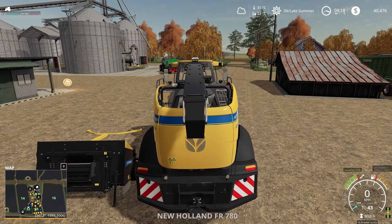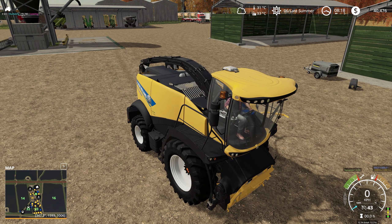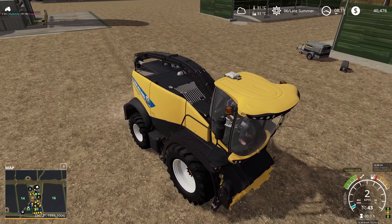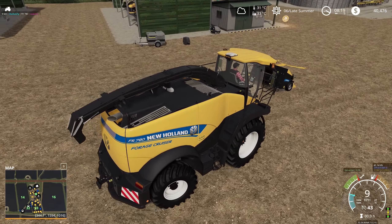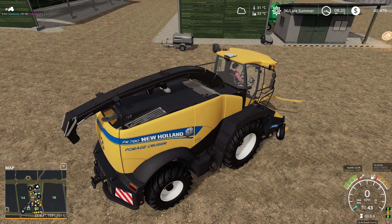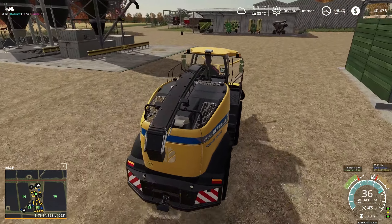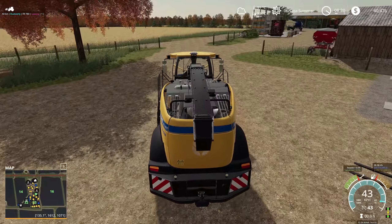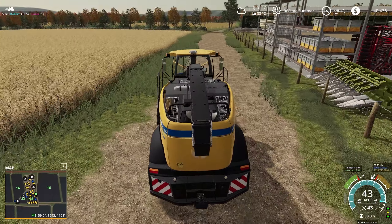Our forage harvester has been delivered — there it is. Let's grab it, head down, set up a CoursePlay course, and get that going. We'll have to manually drive the tractor and trailer to offload, so this could take some time. We may even set up a CoursePlay course for the unloading tractor as well.